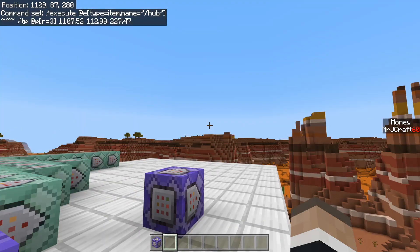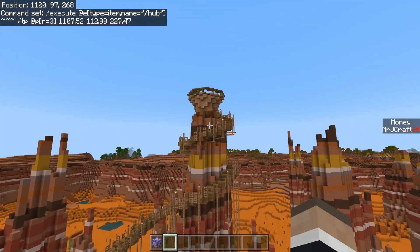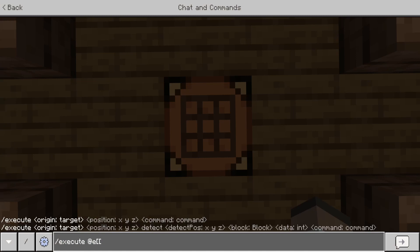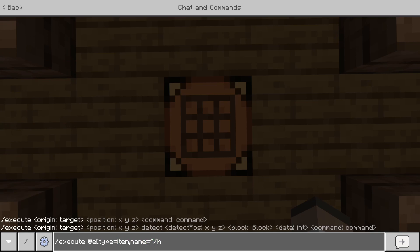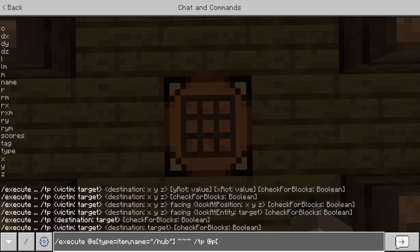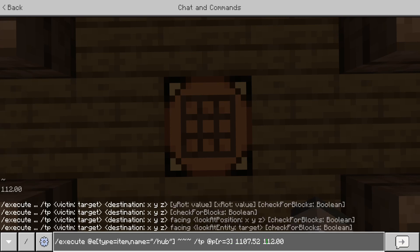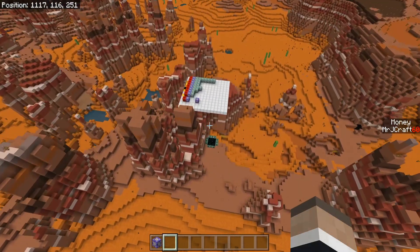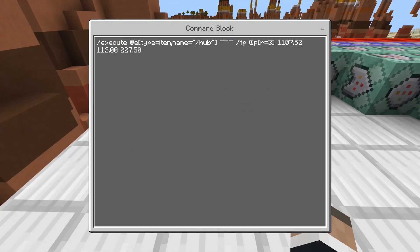Sorry for the small cut there — I needed to make sure I got this stuff done. So we can execute at type equals item, with the name of the item being slash hub. I'd recommend using quotations because you'll need that for later use. We teleport the closest player within a radius of three — I recommend radius three just in case you die or other things like that — teleporting the player to this location, which I have set up with tab autofill.